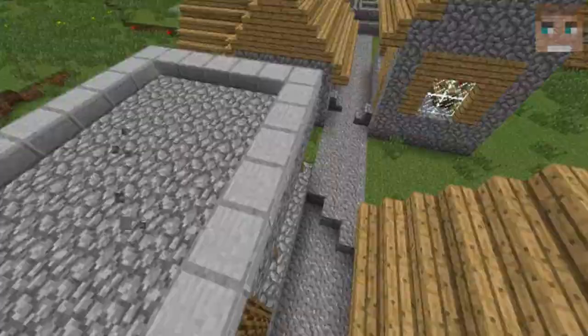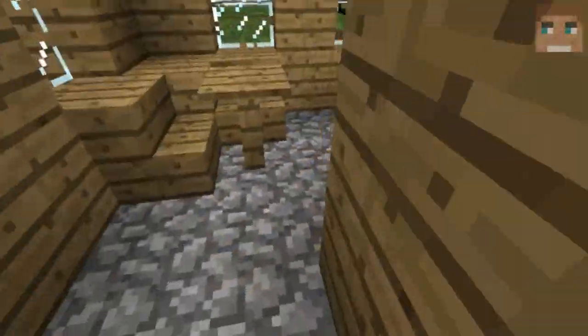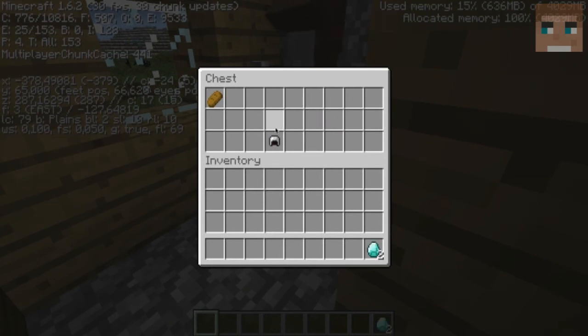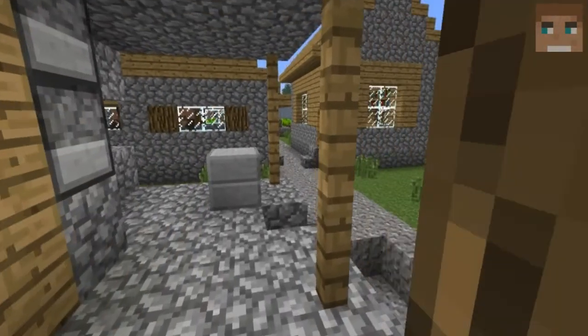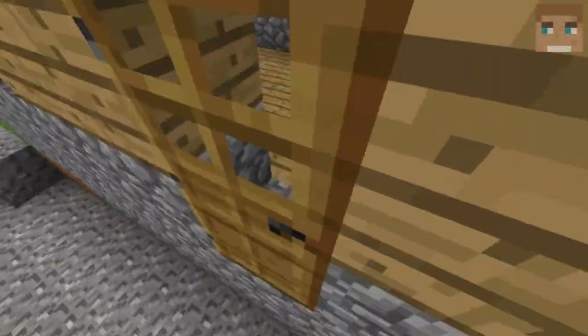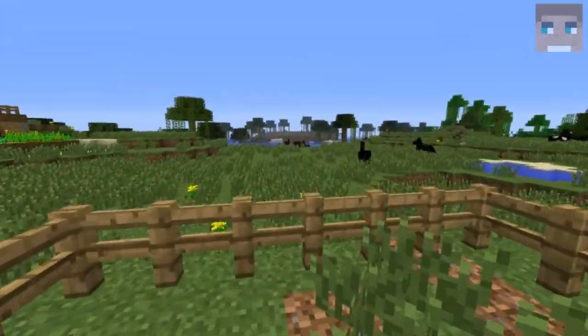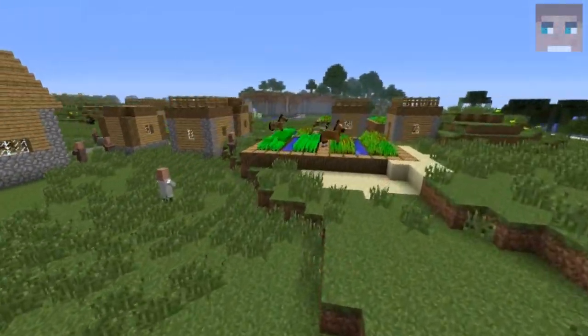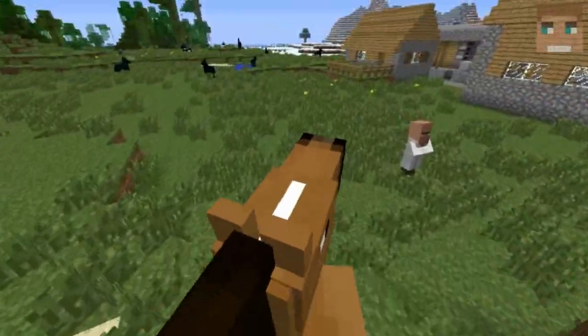What we got in the blacksmith chest is pretty cool loot — two diamonds, one iron helmet, and one bread. I haven't had that in a long time, just bones and that stuff in the chests. Pretty nice loot for the beginning. You could make a diamond sword and then go exploring, maybe find a saddle and grab yourself a nice horse.